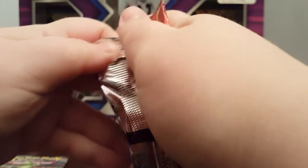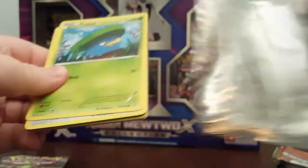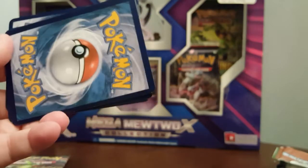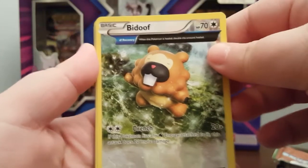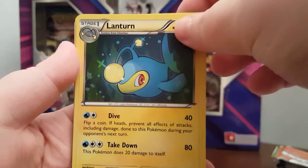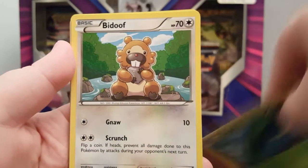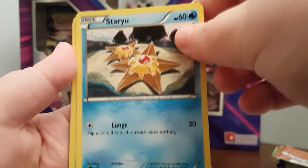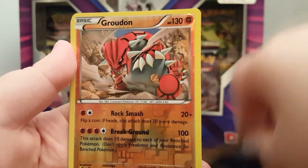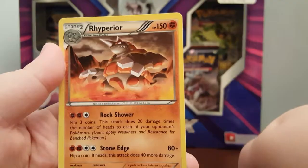We'll go ahead with a Primal Clash pack. Here's your code card. I'm going to make sure to separate these codes this time because I think I'm going to do a giveaway on some of my other videos without even telling you guys which video — it's just going to be a random video. We have Bulbasaur, Grovyle, Lanturn, Lotad, Budew, Staryu, Combee, Nosepass, a nice reverse Brawnon, and then we have a Rhyperior.